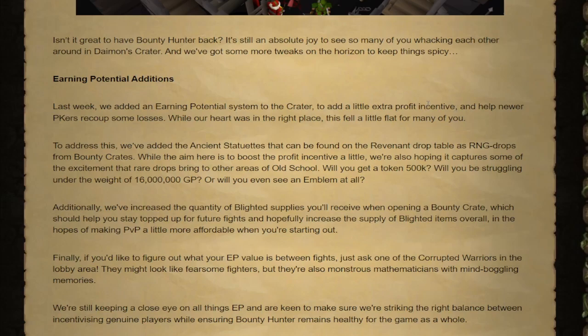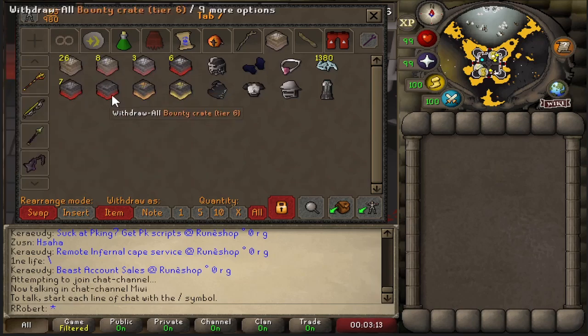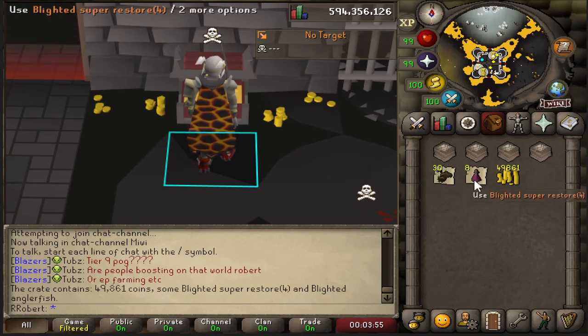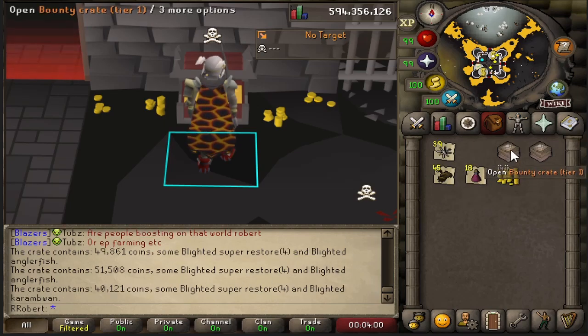Is Bounty Hunter worth it? Is it going to make back all of the money I've lost from all my deaths? Who knows. I have been doing Bounty Hunter for a while. They've released Bounty Hunter crates in the new EP system and I've managed to collect 53 of these. Let's open them up and see what the loot is. They start at five at a time - it comes in the chat box and shows you what you're getting anyway, so you'll be able to track it there.